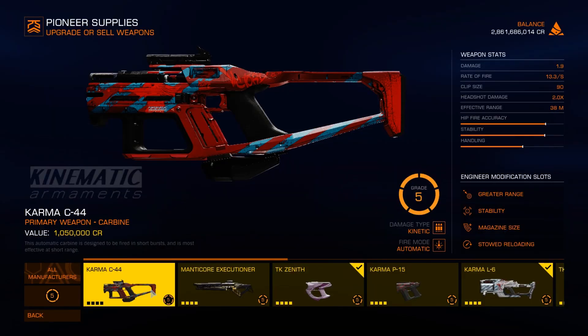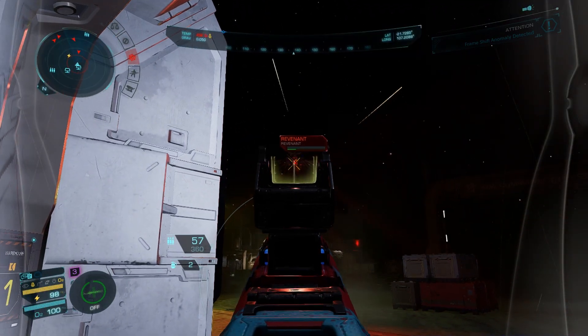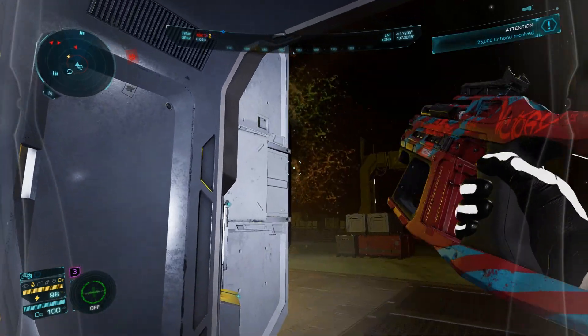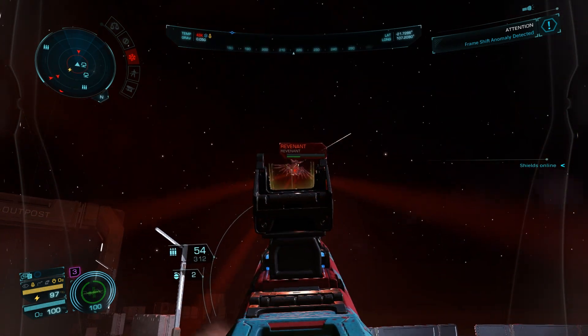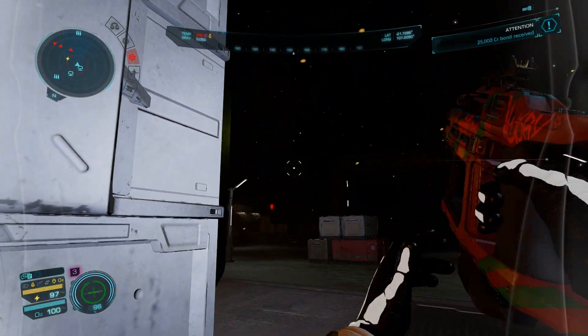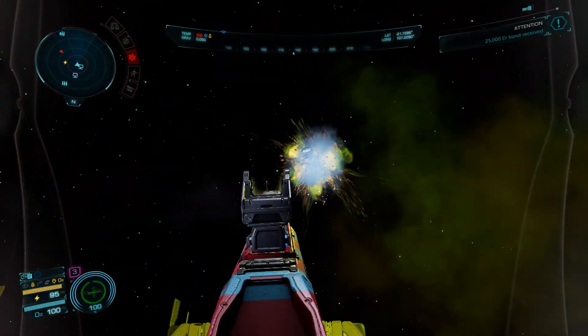Now on to the kinetic SMG, which I think I've shown you before. It's also at level 5, and this one has the stability mod on it as well. It's cutting through the Thargoid drones pretty effortlessly. It does have quite a bit of recoil on it, but up close it's amazing.